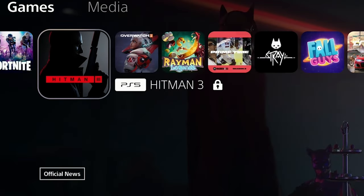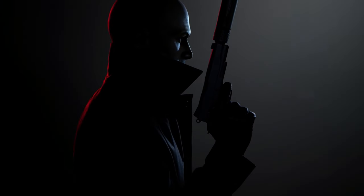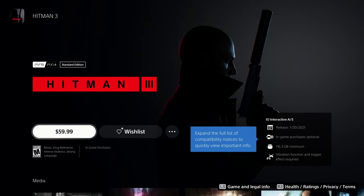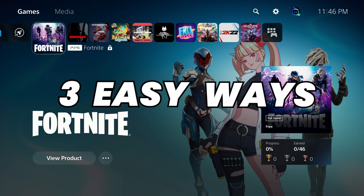As you can see here, my digital games are locked on my PlayStation 5, and if I try to play them, it takes me to the store and asks me to buy them as if I had not even purchased these games. So when you see these lock icons, it is basically the PlayStation 5 telling you that you don't own these games and you no longer have access to them. There are a few different reasons why this might be happening, and there are three easy ways to fix this issue.